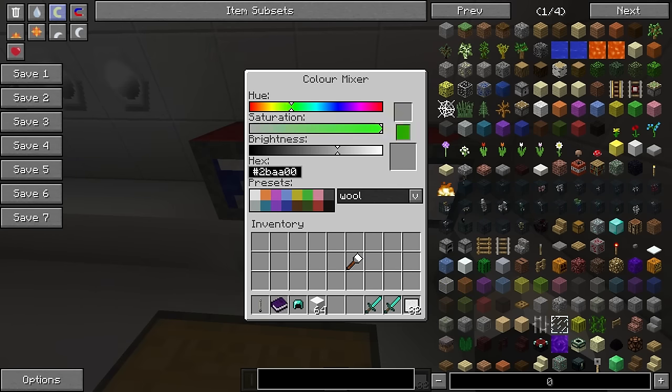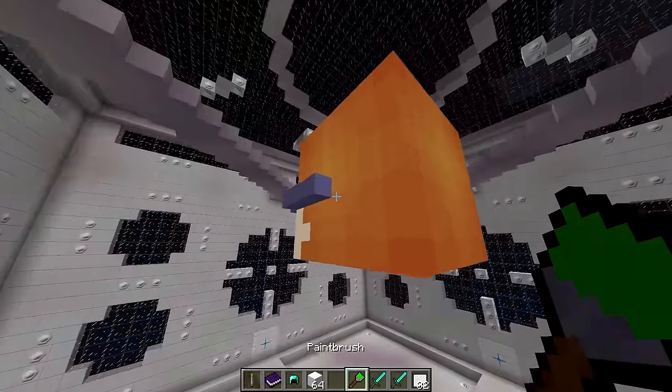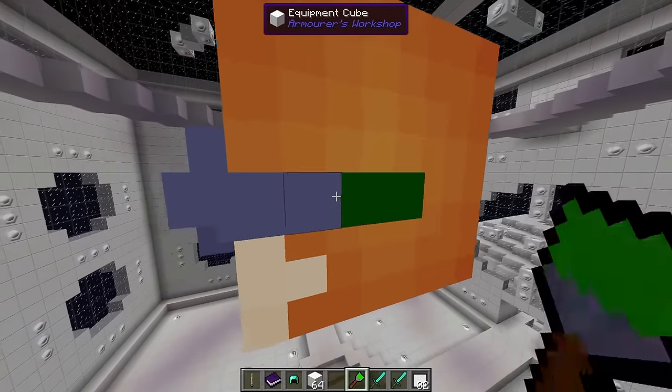Let's make our glasses green — a nice bright green. We throw our paintbrush in the color mixer, it gets the color selected, and now we can just go up here and color away.